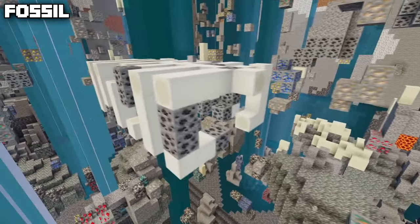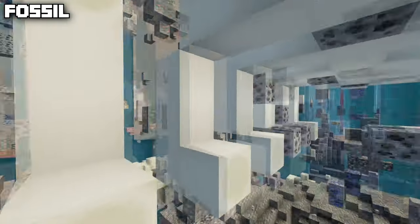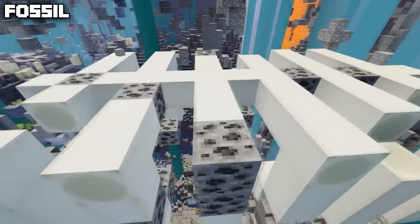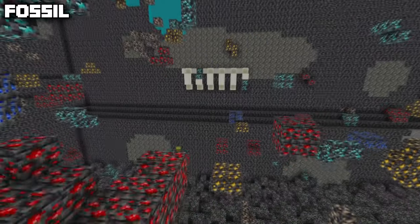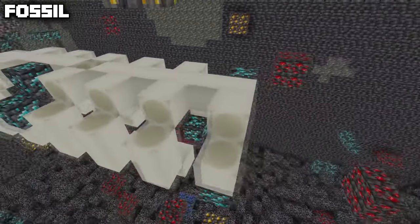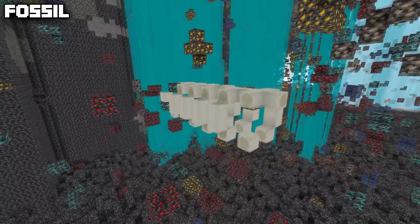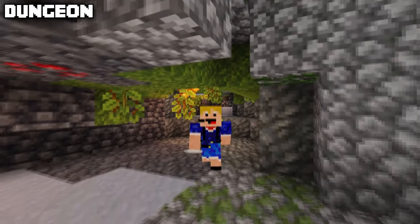The fossil generates in both the swamp and desert biomes. There are two main variants: if it generates above the deepslate layer it generates with coal ore, but below the deepslate level it generates with deepslate diamond ore instead of part of the bones. There are also many different shapes and sizes of fossil. The deepslate diamond ore variant might actually be one of the rarest structures in the game, even though it's not officially considered as one.